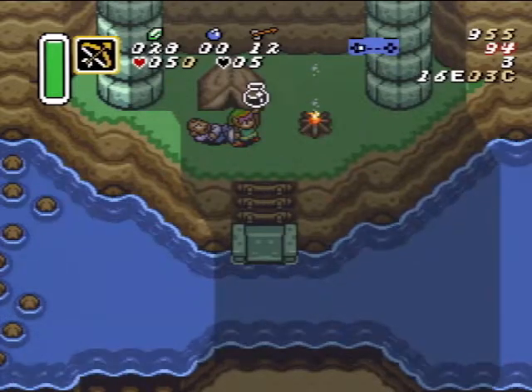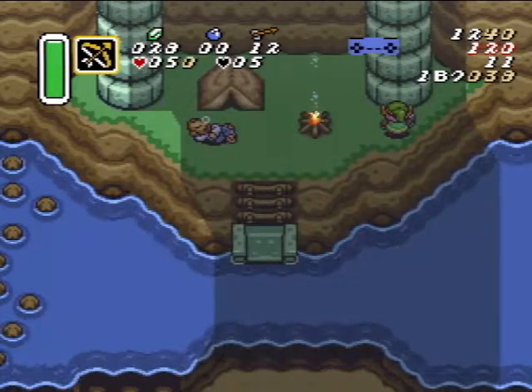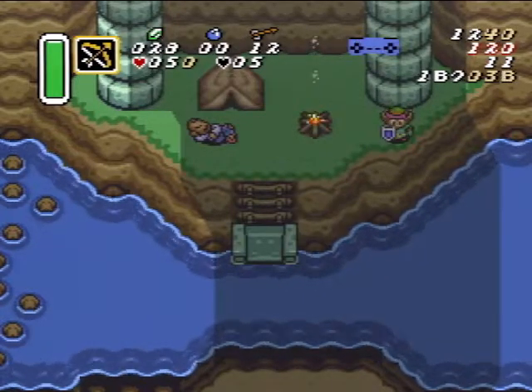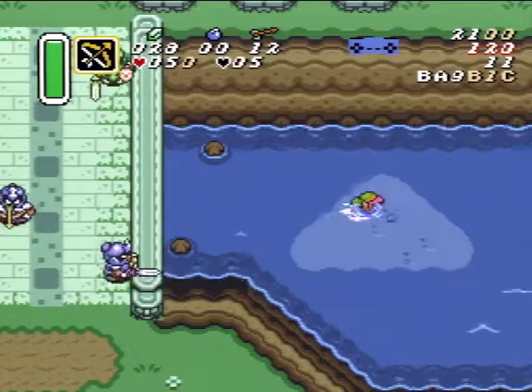If you want to fake flipper out of here, you need to go over to this column here, hold up so you're butted up against it, tap down like one pixel like that, and then go. You'll get a feel for it eventually.